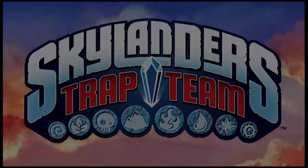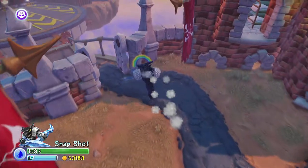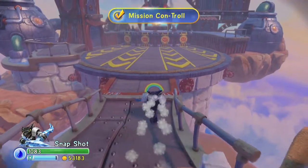Hey everybody, it's John here from VidGamiac.com. Here we are today back in Trap Team grabbing the Exhaust All Possibilities Achievement. This is to complete the arena battle at the end of chapter 14 without getting hit by the rocket exhaust.